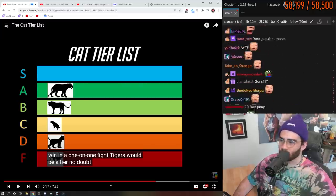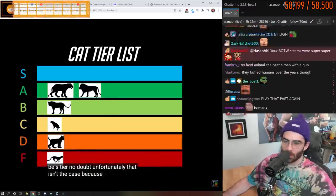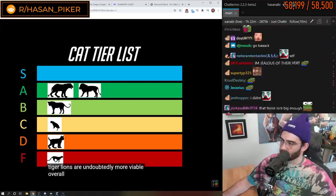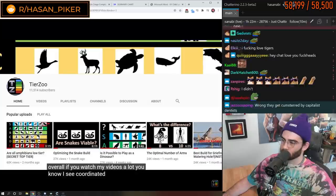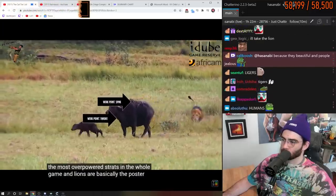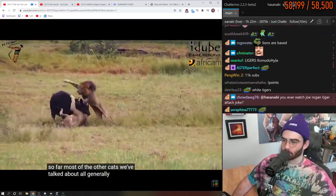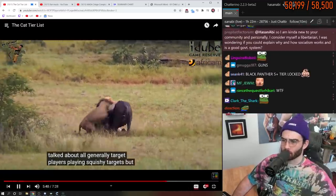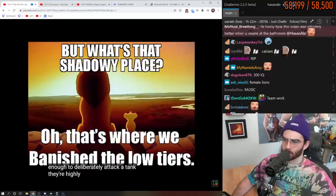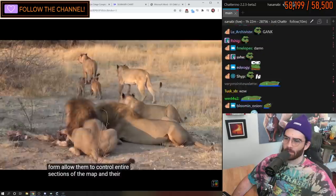We all know there are more tigers in captivity in Texas than in the rest of the world — thanks, Tiger King. Unfortunately, even though they'd lose in a one-on-one fight with a tiger, lions are undoubtedly more viable overall. Lions are basically the poster child for coordinated attacks, which I consider one of the most overpowered strats in the whole game. Most of the other cats generally target squishy targets, but lion players are some of the only ones bold enough to deliberately attack a tank. Their highly organized parties allow them to control entire sections of the map.